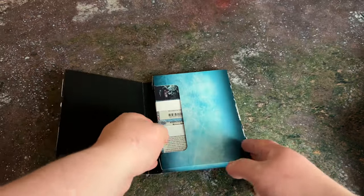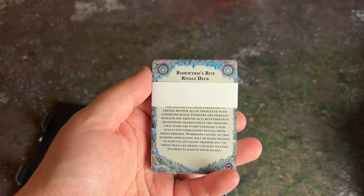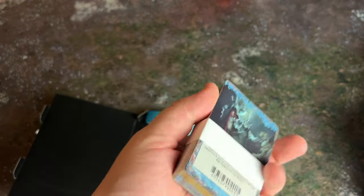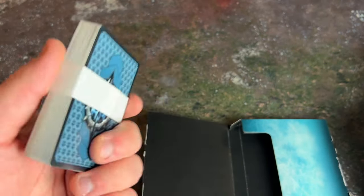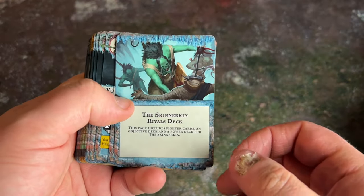In this little pack we've got all our cards. We've got the Rhyme Worm's Bite rivals deck, which is usable by any warband; the Brethren of the Bolt rivals deck; the Hungering Parasite rivals deck, also usable by any warband; and the Skinner Kin rivals deck. We're going to start with the two warbands and go through each of the cards. Let's start with the Skinner Kin rivals deck.